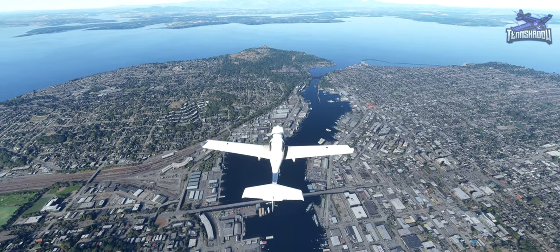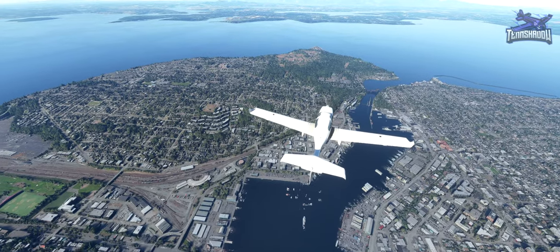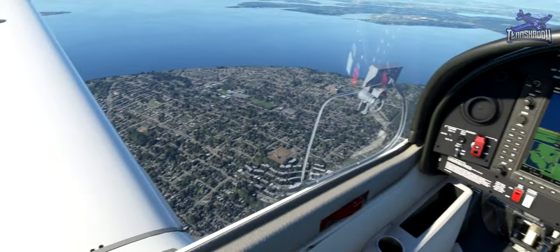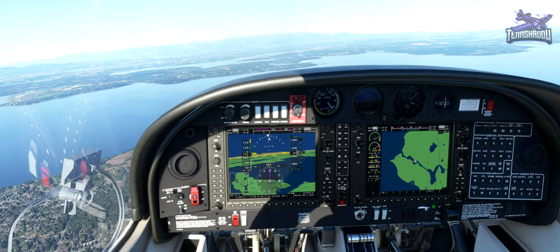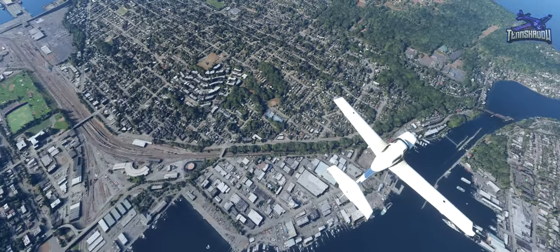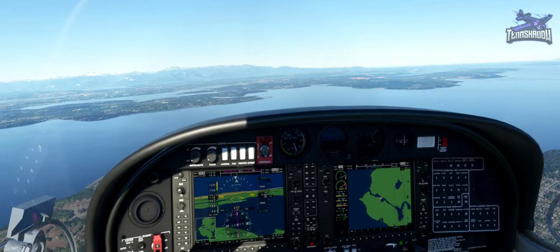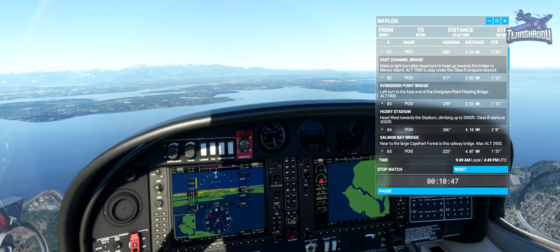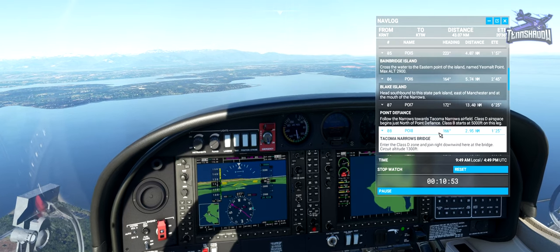All right, so we're looking for a railway bridge. That has cars on it, so okay, there we go - there's railroad tracks right there. Tracks are right there and they go across - there's a bridge. All right, so what is next? I've just busted - just busted the Charlie, or the Bravo.